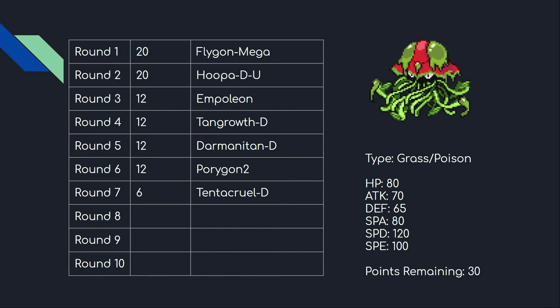The one thing it's missing compared to regular Tentacruel is Rapid Spin, which I didn't realize until a bit too late, but there wasn't much left for Rapid Spin options anyway. My draft isn't very hazard-weak, so I'll often just force opponents to run Defog while I stack spikes with Delta Tangrowth and Delta Tentacruel. It also has Storm Drain, giving me two Water-type immunities — if opponents consider bringing Water moves, 20% of my team completely blanks them.